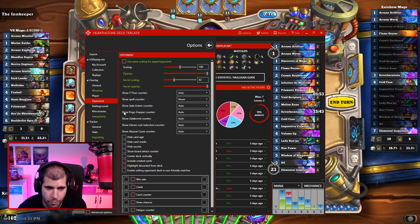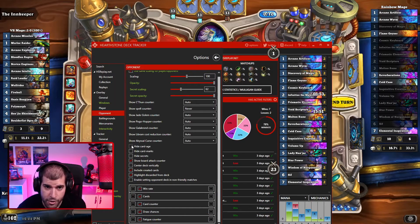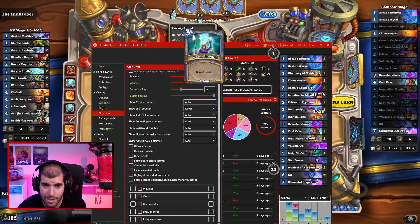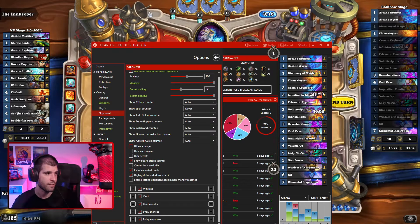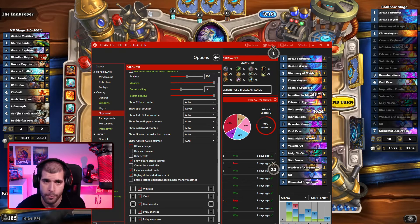Again we have a bunch of different counters which are not as helpful nowadays. We also have hide card age — right now you can see these little turn numbers. If I click hide they're no longer going to be showing, but what these numbers mean is the opponent drew these cards on turn 13. This is important to know: if you see an opponent holding a card from turn one and it's closing on turn eight and you're playing against a control warrior, you're probably going to be afraid of a potential Odyn happening that turn, which might help you make a different play.